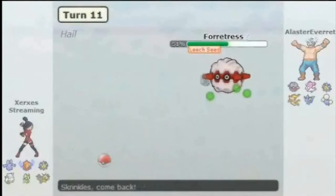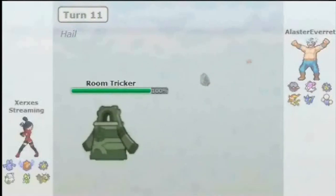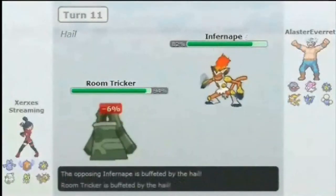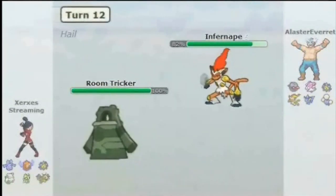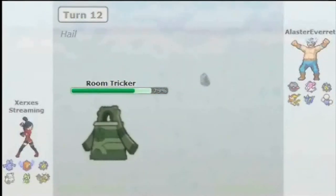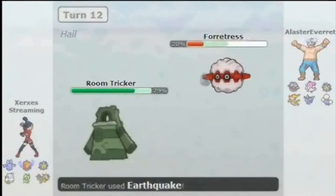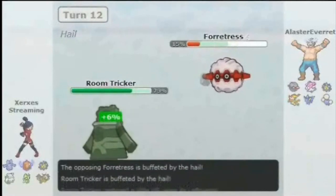Bronzong, named after Gubs's cat by the way — we miss you Gubs. I go over to Bronzong to prevent the Toxic, and he predicts it, going to Infernape. I'm perfectly content to stay in here, go for Earthquake, try and kill this Infernape. Infernape is kind of a big problem. I am NOT Levitate — I am in fact Heatproof — another reason I wanted to get rid of Spikes as soon as possible. He predicted me to switch and tried to U-turn out.